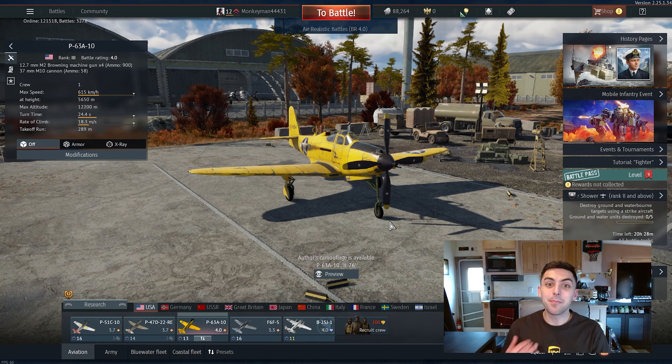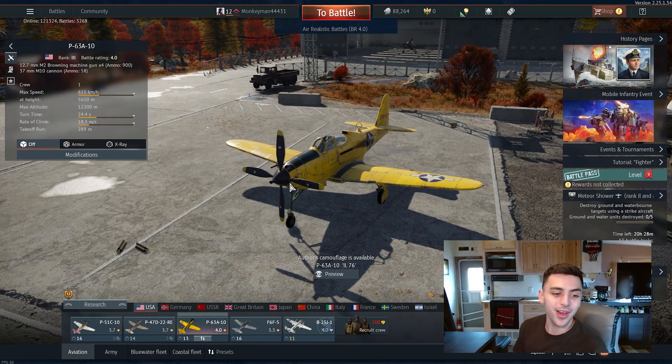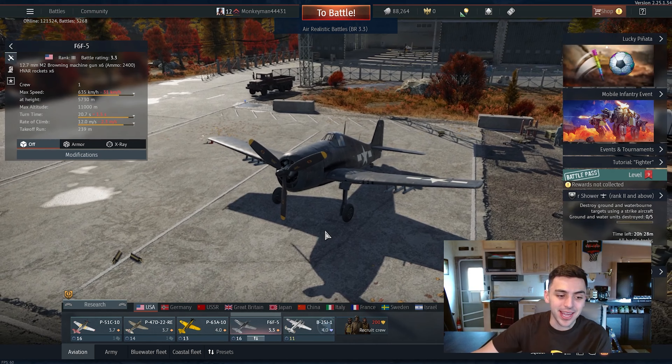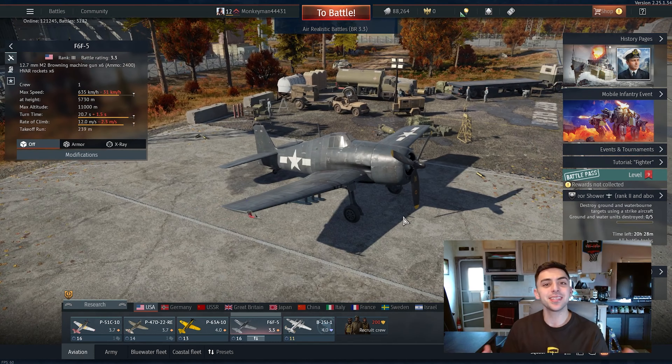I think this is what we're going to call it. The P-63A-10 is actually a pretty darn good plane. The 37mm cannon jams up pretty consistently, I will say that. But other than that, the maneuverability on it is ridiculously good and I love that. I don't think I can put it number one though — I'm still kind of in love with this F6F-5. Anyway, if you guys enjoyed watching me play War Thunder, make sure you give a like and subscribe.